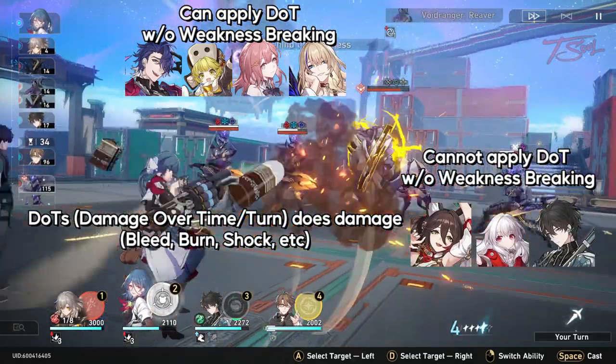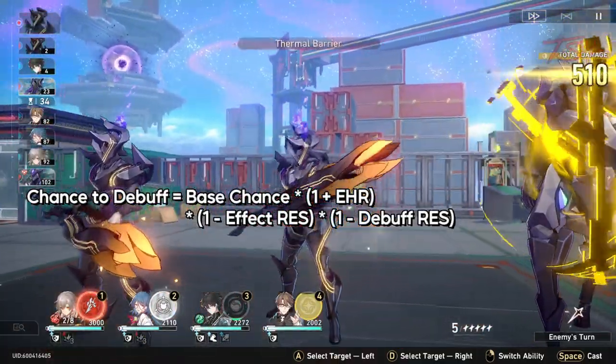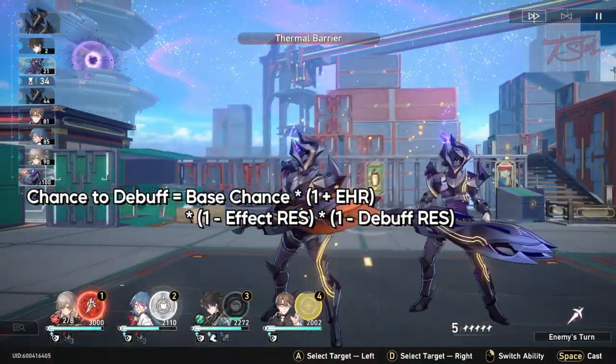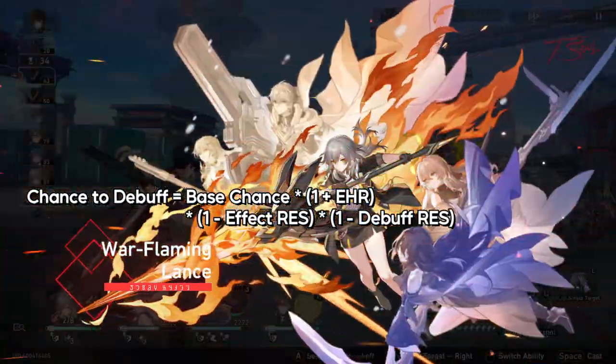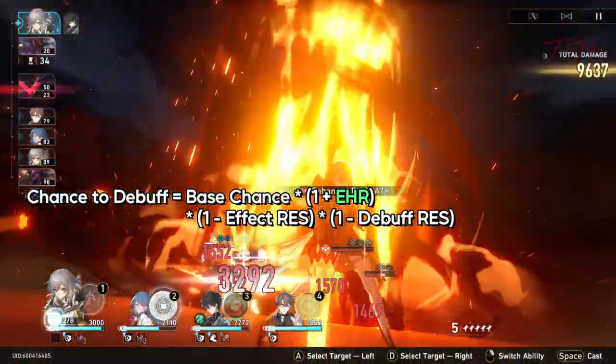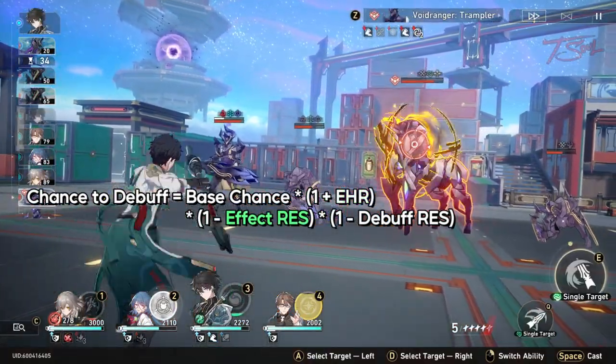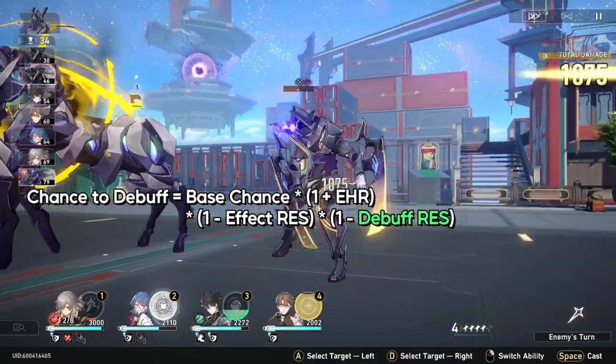But not every unit from these elements can apply dots. As for the long answer, it is this simple formula that you see here. There are four components that determine your chance to apply status effects: your character's base chance, their effect hit rate, the enemy's natural effect resistance, and the enemy's natural debuff resistance.